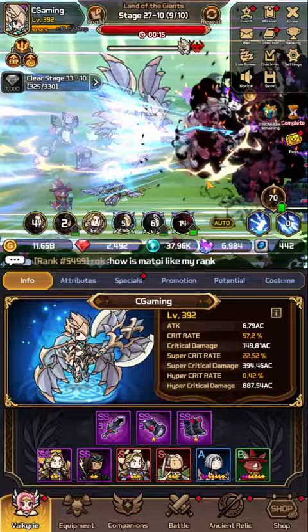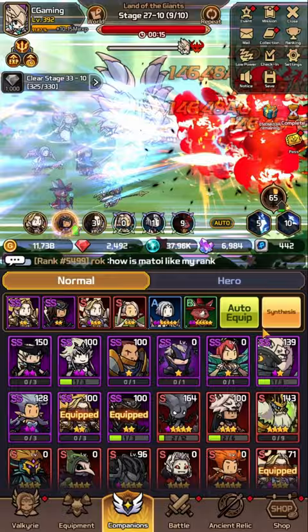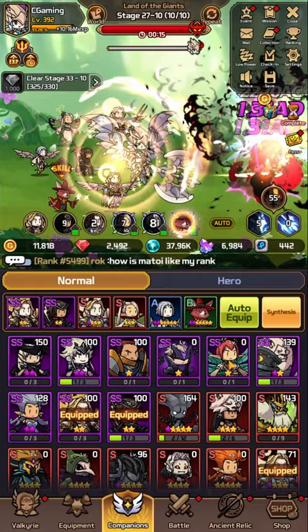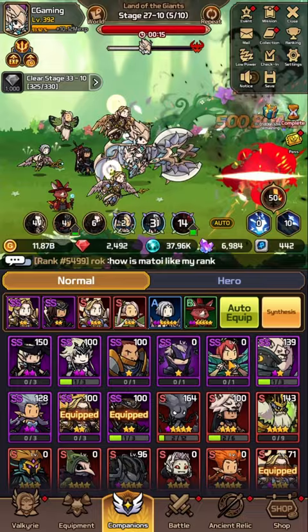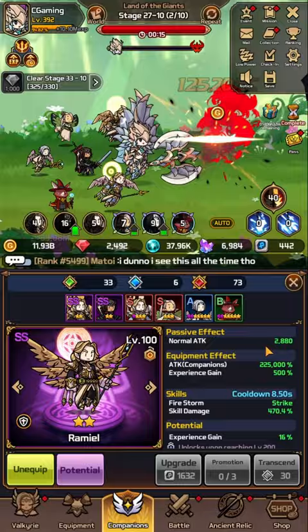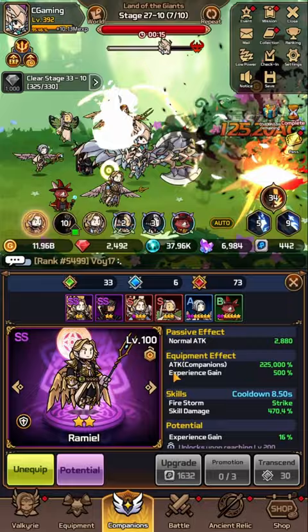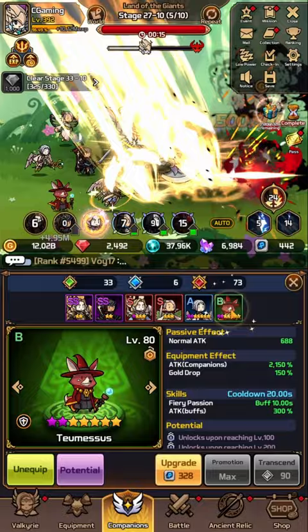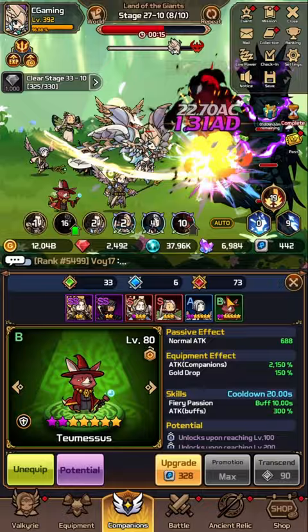The primary aspect you want to review is the companions themselves. If I tap on auto-equip, it would fill all six companion slots with double S1s, which would massively increase my damage output. But you actually want to put companions with certain perks. Every companion upgrade gives a passive attack effect, but we're interested in the equipped effect — specifically either experience gain or gold drop. You want your top six equipped companions to boost these very stats.